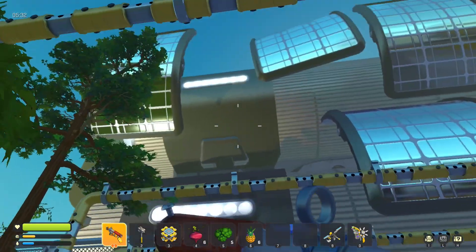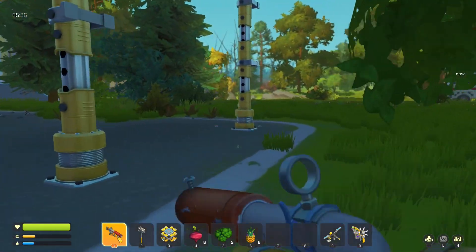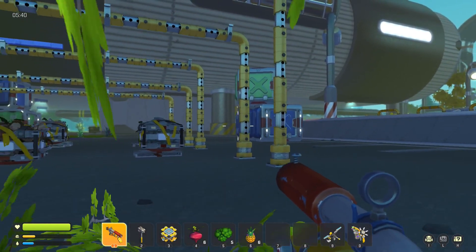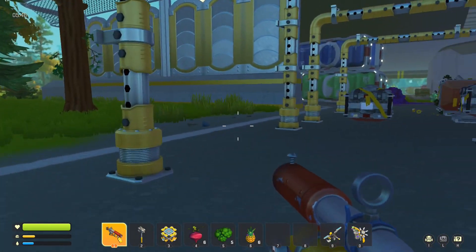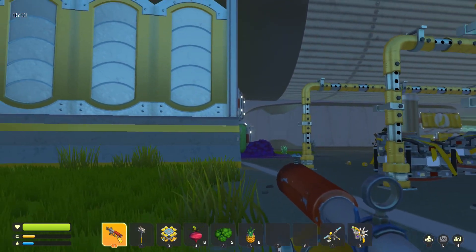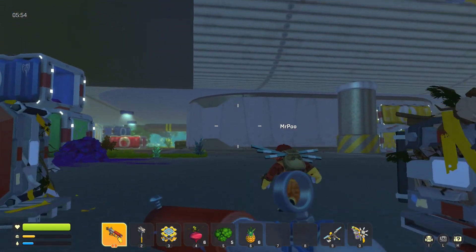Before you actually start this, you need to get a warehouse key. You need to destroy one of these massive red monsters to do that. I do suggest do not come into one of these if you do not have a spud gun, as it would pretty much be impossible.